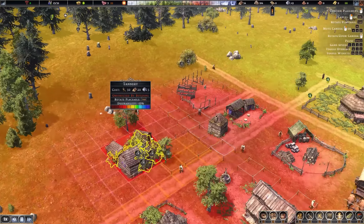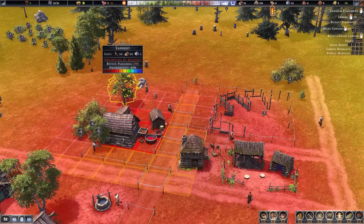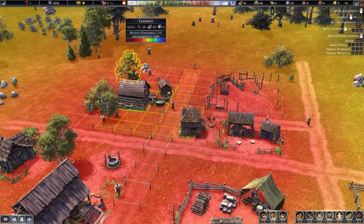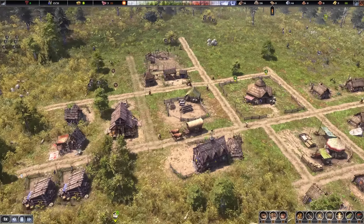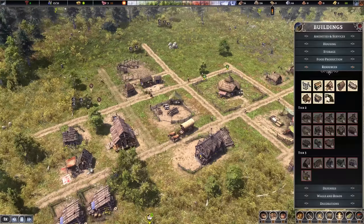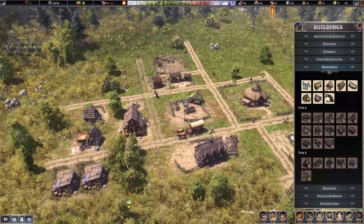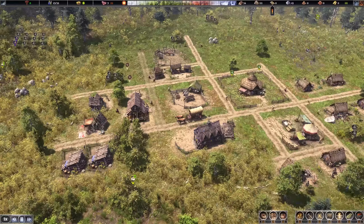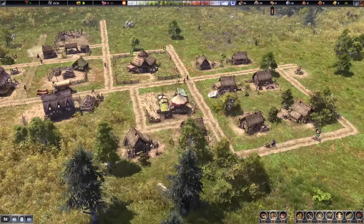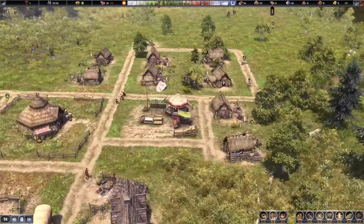Let's go ahead with the tannery — very ugly building — and it should be close to a well, so that works in our construction/storage area. Another building would be the basket shop so villagers can carry more stuff, but that's for later. The market has been finished right here in the town center.